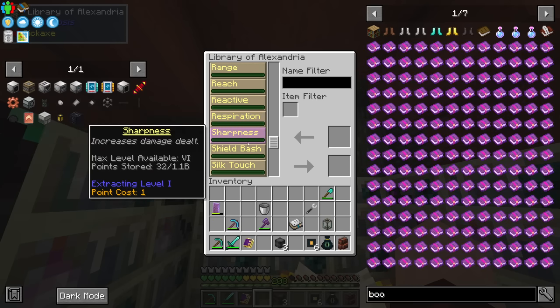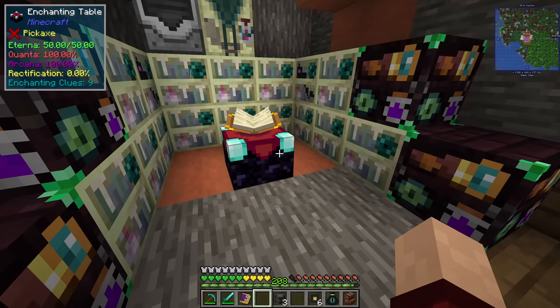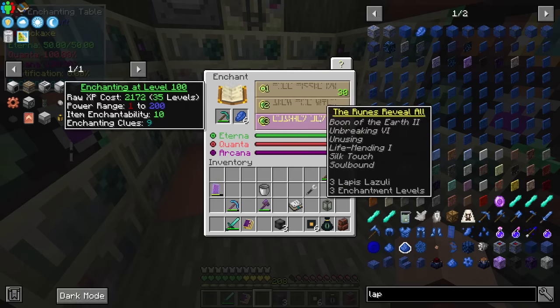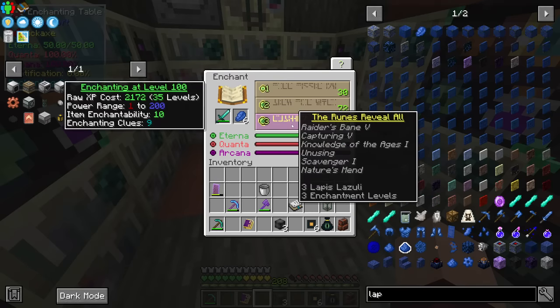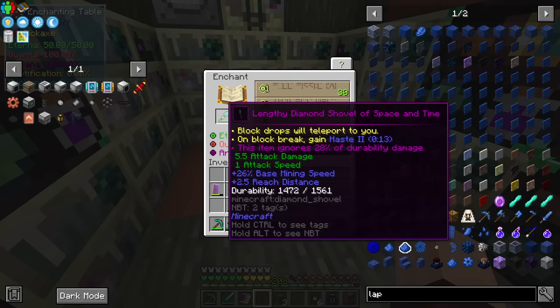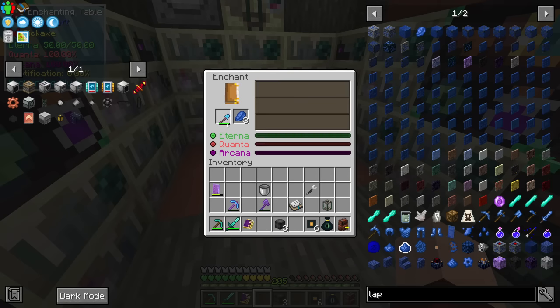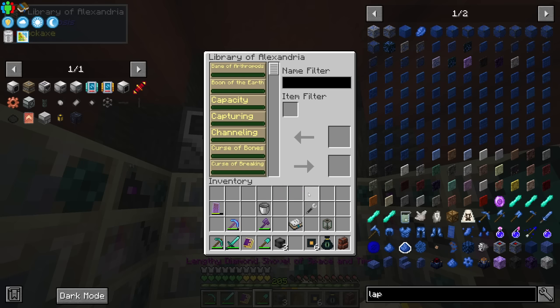This one has Efficiency 7 — we'll just take the books and get that Efficiency 7 so that we have more in the bank. I think there's probably a way for me to automatically sort these books over into my library of Alexandria, but for now just manually doing it is fine. I want to build up enough so that I can make — the next level is not available but I still have points stored so I don't lose it. If I got rid of Efficiency and put an Efficiency 1 back in, yes, my max level is still 9. So we don't lose the max level we attained at any point.